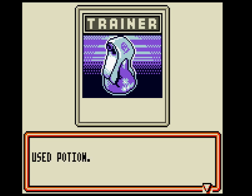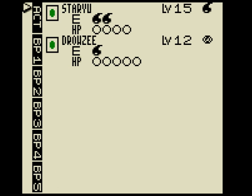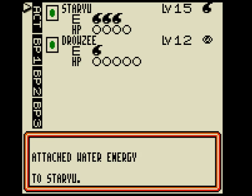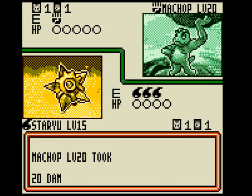Hand — Potion. I'm healed. Was that right? Sure, why not. I dropped to level 20.